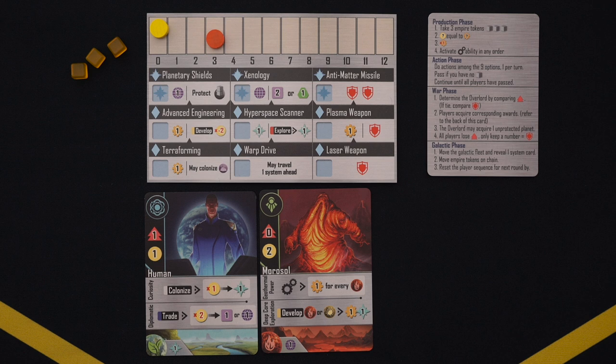Starting with production, each player will take 3 action cubes of their color. Next, you'll look at your player board and see which space your productivity marker is on. Advance your credits marker by that many spaces, and then reduce your productivity by 1. After that, if you have any faction cards in your alliance that have a production ability, you may trigger them in any order. Once this is done, each player moves on to the action phase.